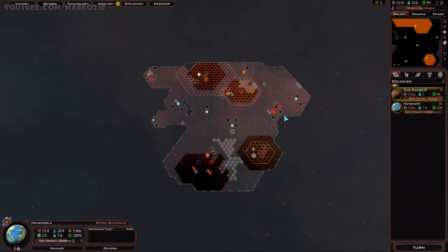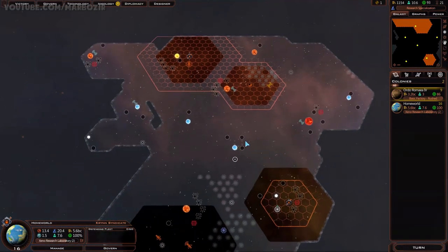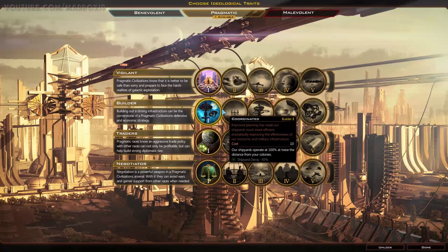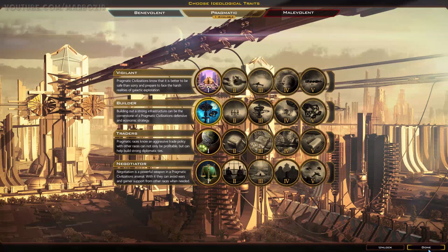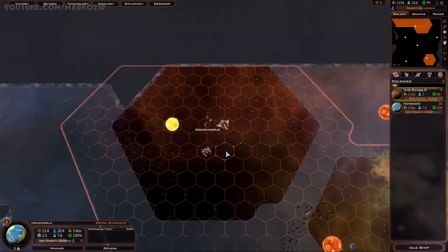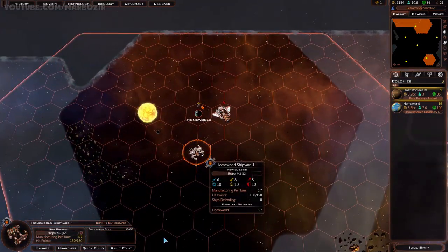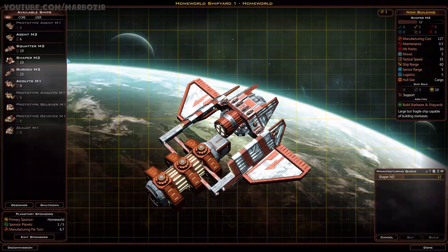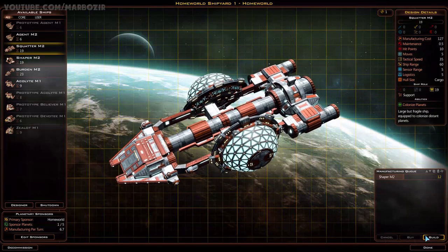Hello, this is Marboz here and welcome back to Let's Play Galactic Civilization 3. Let's continue where we left off and spend that ideology point, because I didn't actually do that. I'll grab the constructors. I have three pretty good locations for mining starbases, so that makes the most sense. That also means I don't really need the constructor from my shipyard right now - I can get started on a colony ship instead.